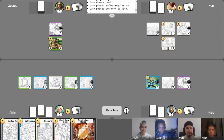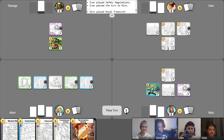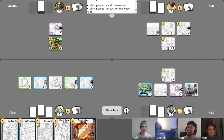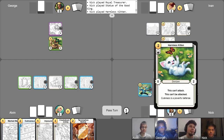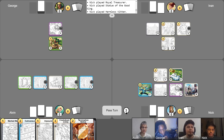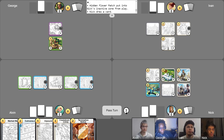Gain my gold, put my phase counter on, and we'll start with my long-term running plan. I'll play my Treasurer as well — stop copying me, Nick. It diverges here. I'll play Statue of the Good King — give it a zero-plus-one. I have Synergy unlocked now. I will gain two gold back and play Harmless Kitten, who will use Learn by Observation to take care of all the royal jewels. This kitten is going to sit there and not want anybody to attack it. I'll play a Hidden Flower Patch, draw one card, take my free draw for the turn. That's it for me — pass.